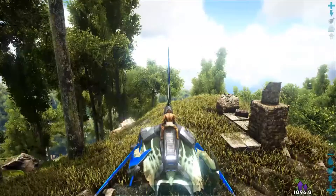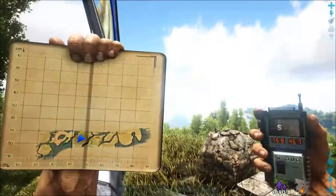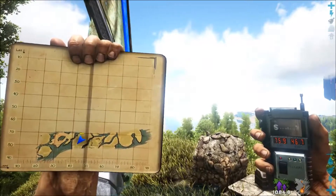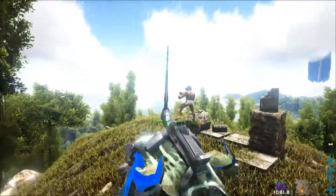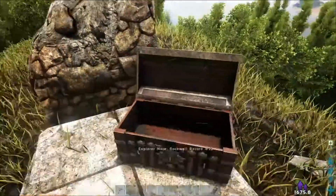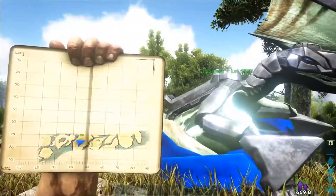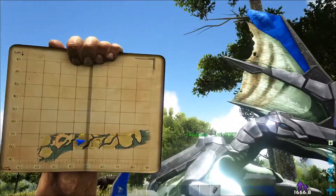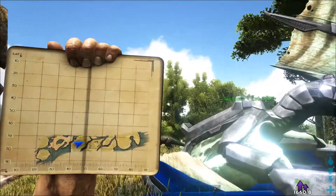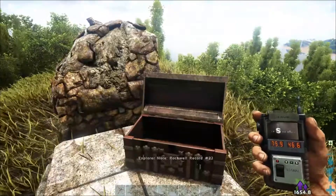We are actually already at the location of Note 22, which is right up here. We are right here on the map and the location is 75 latitude and 46 longitude. Let me go ahead and collect this one — Rockwell Explorer Note number 22. We are on the big hill, you can't miss it on this island. I know you can't see clearly on my map as my settings have apparently been reset, so I have to redo the map all over again. The exact location is 75 latitude and 46 longitude.